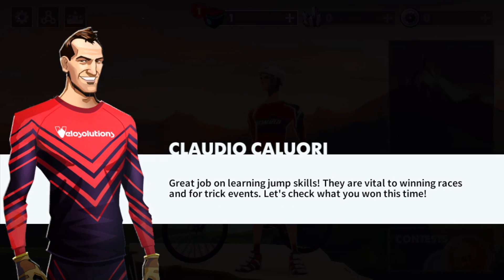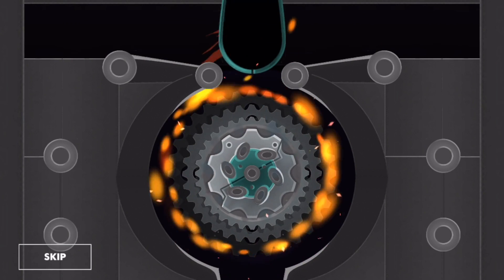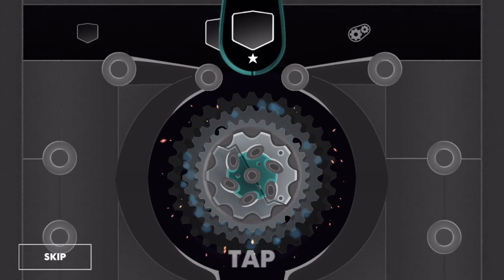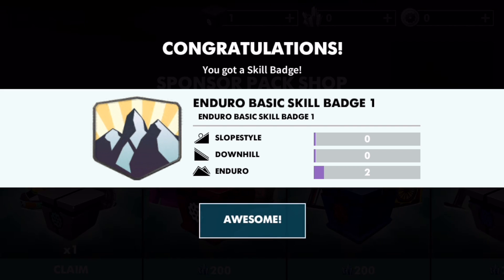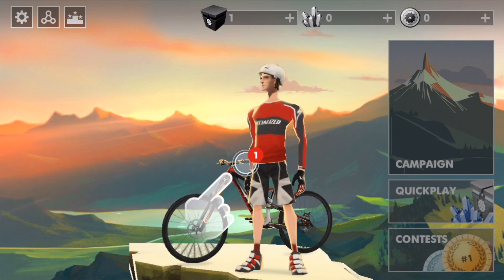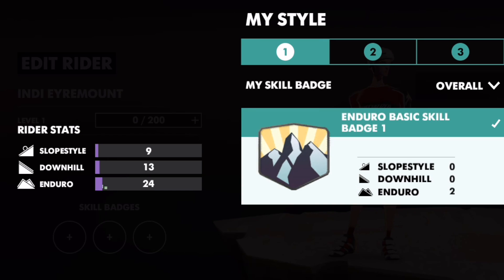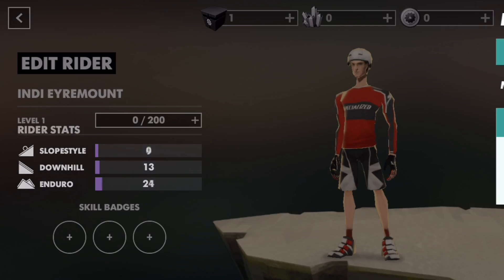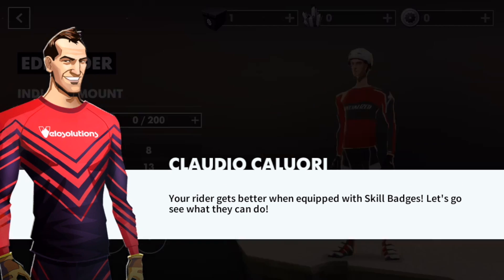Great job on learning jump skills, they are vital to winning races and for trick events. Got more crates — all these games got their crates. We got a skill badge, enduro basic skill badge. Back to upgrading my rider. Typical game — upgrade, upgrade, upgrade. Probably their monetization model. Your rider gets better when equipped with skill badges.